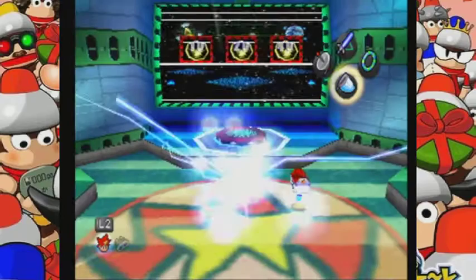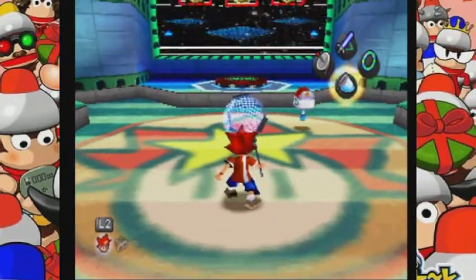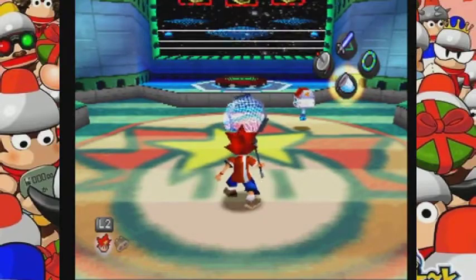Alright guys, in the next episode of Ape Escape we do the third level of Oceana, which is what you'll see in the next episode. Okay guys, I'll see you later.